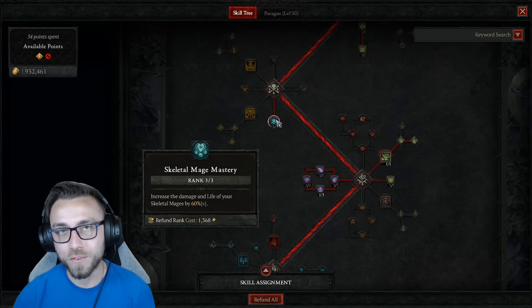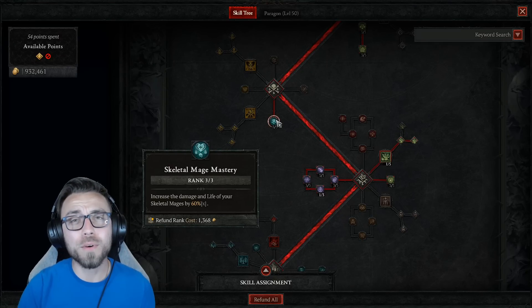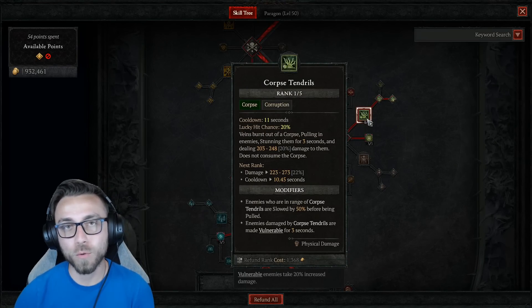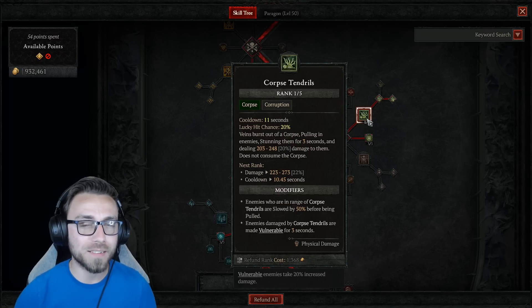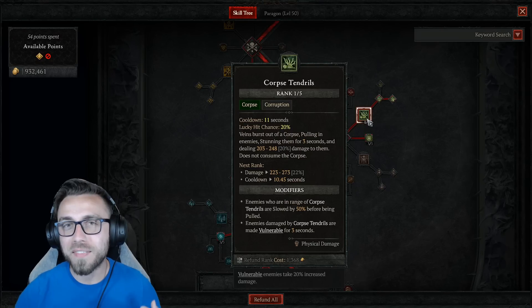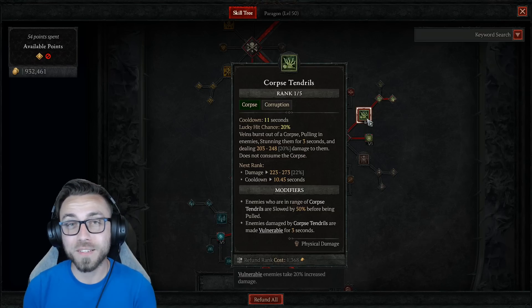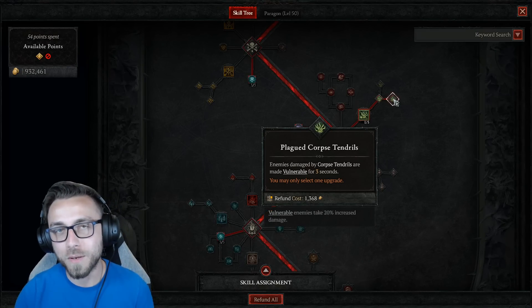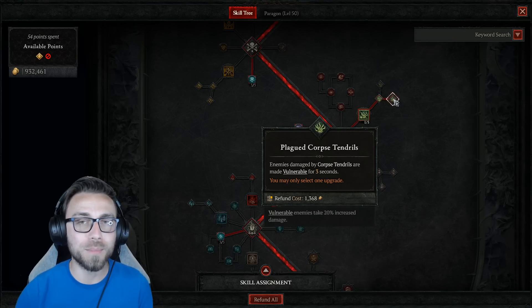One point into Blood Mist, maxing out Corpse Explosion and using the Blooded Corpse Explosion so it swaps over to a darkness skill dealing shadow damage. Three points into Grim Harvest as well as Fueled by Death, giving additional damage when we consume a corpse and generating a ton of essence. Three points into Skeletal Mage Mastery to keep them alive and deal decent damage, though they're mostly here for utility. You only need one point into Corpse Tendrils — you can get additional ranks on your boots to reduce its cooldown.